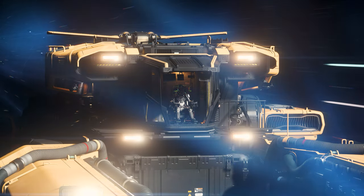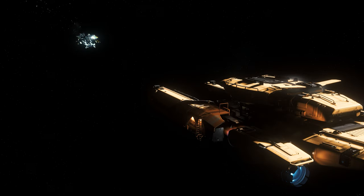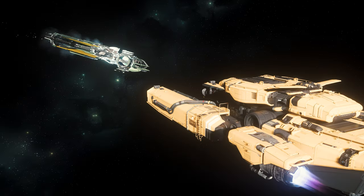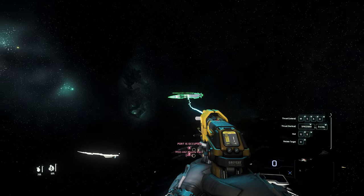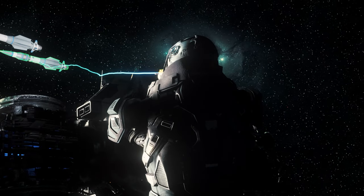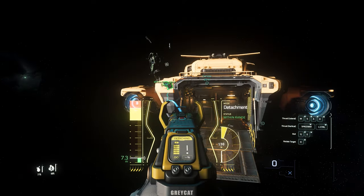We have already presented the salvage mechanics in dedicated and comprehensive guides, but from version 3.19 it is possible to use ship weapons, missiles, and in future also components separately from stripping the hull, which offers many new and above all lucrative possibilities. Because as soon as the ship enters the soft dead status, its weapons and missiles can be removed at the hard points with a conventional multi-tool with tractor beam and ultimately also sold.